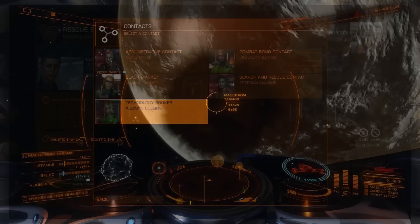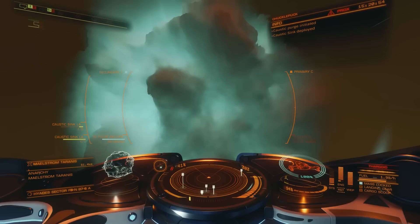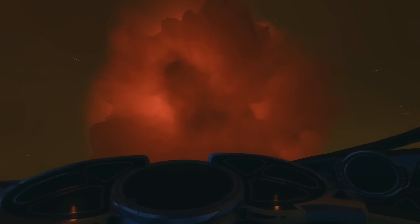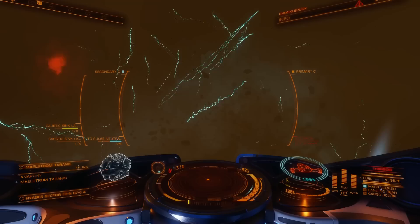The next tricky bit is when you reach the 50km boundary. When the maelstrom turns white, crackles, and then starts to pulse, you need 4 pips to system and to activate the Pulse Neutraliser. Too soon, and you get repulsed. Too late, and you get repulsed. Just right, and you're through.